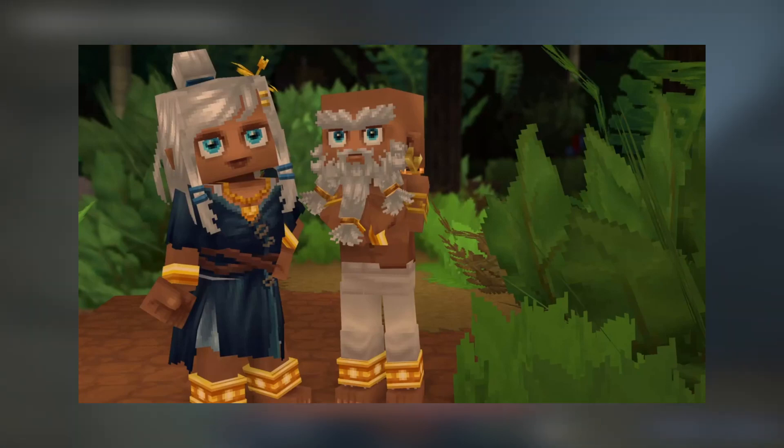Hytale's art team follows a set of guidelines that help ensure customization items look good together, even when drawn from different themes. We use specific colors, explains Stein. For fantasy, we chose darker, more saturated tones. When we go to a more modern track, they are lighter and brighter. When we do something more fun or cute, they use more pastel colors.